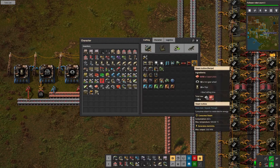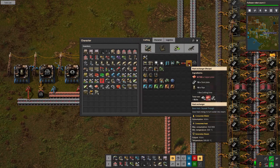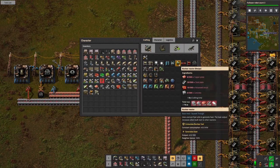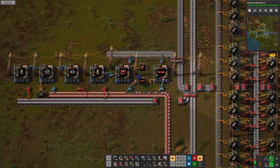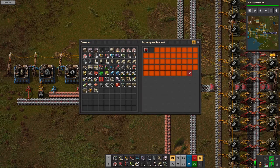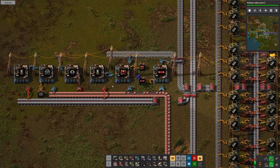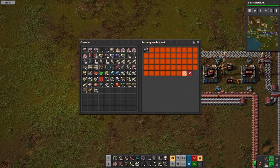And then the steam turbine takes the steam and boom boom boom. I have no idea what the ratios are on this, but we will look into it. We'll go two stacks on the heat exchangers and two stacks on the turbines also.